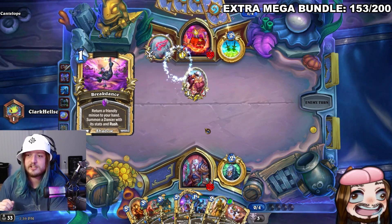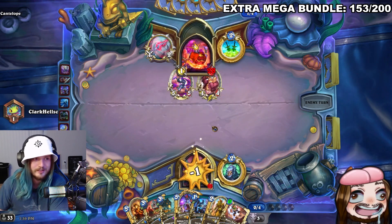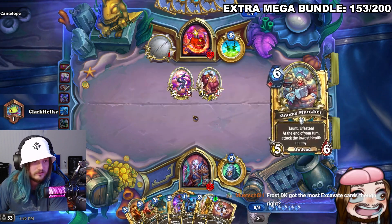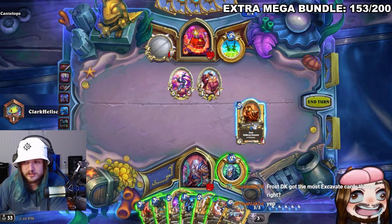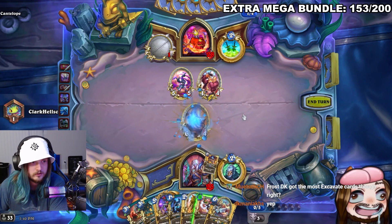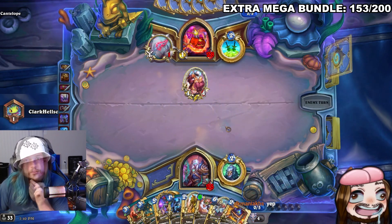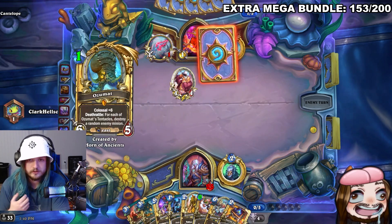Someone in chat claims to be the one who introduced the streamer to Sleep Token. They check if Frost DK got the most excavation cards — they did. The streamer saves a card for later but can now summon an eight-drop on six mana, though the opponent is going to get a colossal on five. That's a problem.